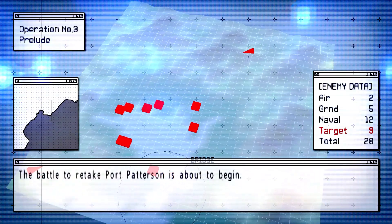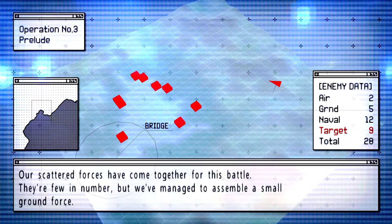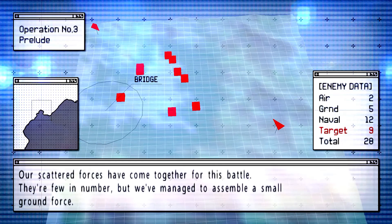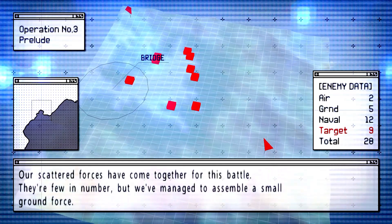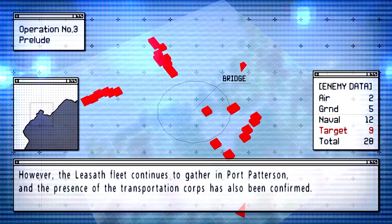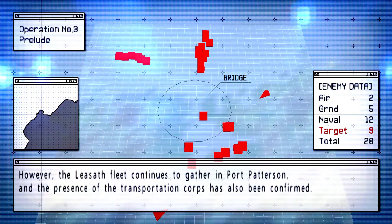The battle to retake Port Patterson is about to begin. Our scattered forces have come together for this battle. They're few in number, but we've managed to assemble a small ground force. However, the Lesath fleet continues to gather in Port Patterson, and the presence of the Transportation Corps has also been confirmed.